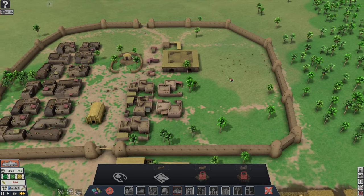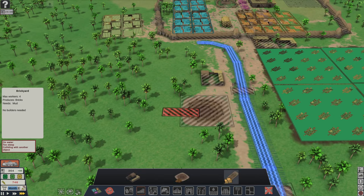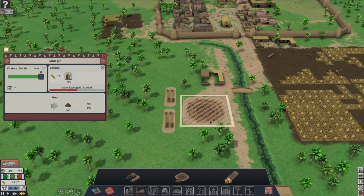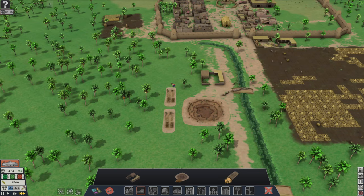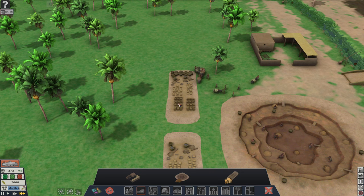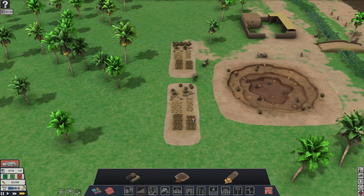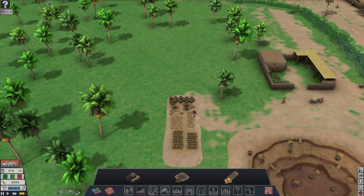I'll build that right there — we're going to need some bricks for that. So we'll go down to the building menu and we can make a brickyard, just press X to rotate. I'll put two of them there and max out the workers. We'll see them come in and start making bricks — I guess those are like buckets of water and they're bringing the mud. There we go, she's making some bricks.